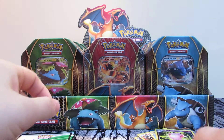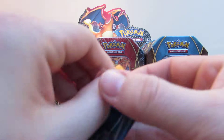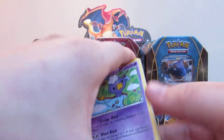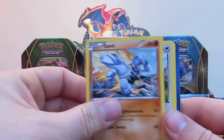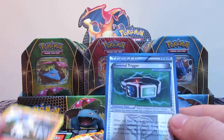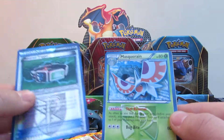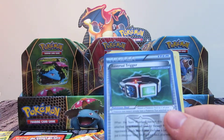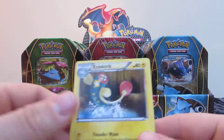Code card. Plasma Blast pack. Drifloon, Tynamo, Sawk, Kangaskhan, Larvesta. The reverse holo in this pack is a Reversal Trigger, and the rare in this pack is a regular rare Masquerain - fairly standard card there. Another Reversal Trigger - that's two in one pack. A Rare Candy, and an Electric energy.